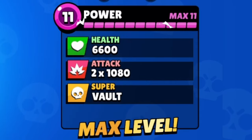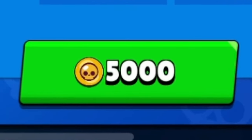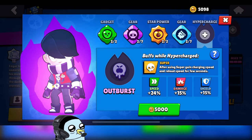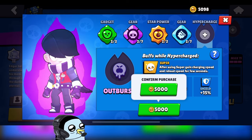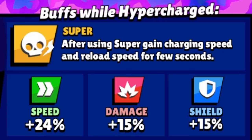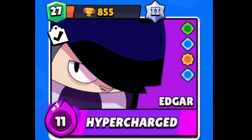I have recently managed to get my Edgar all the way to max level, and I have saved up just enough coins to go ahead and purchase our very first hypercharge. 5,000 coins is insane considering how much it cost to even level him up to level 11 in the first place, but it does look pretty cool seeing him in that mode. We are going to spend our 5,000 gold straight on Edgar's hypercharge, which gives super gain, charging speed, and reload speed for a few seconds. It looks really cool in the selection menu with that nice little title under him.